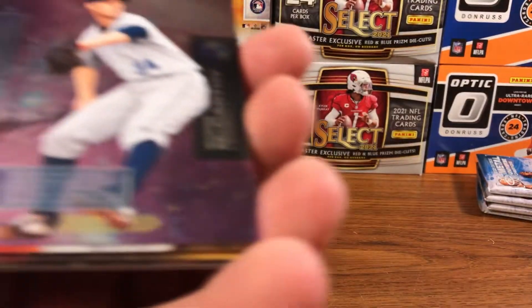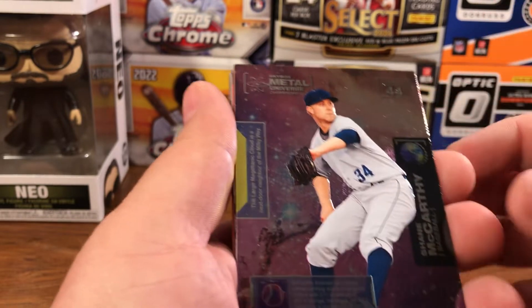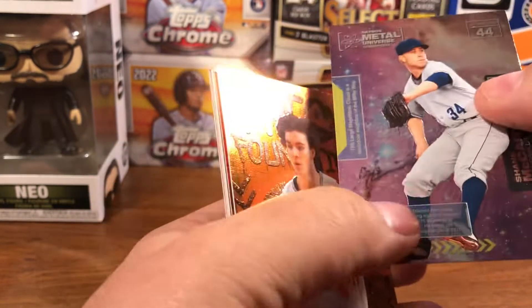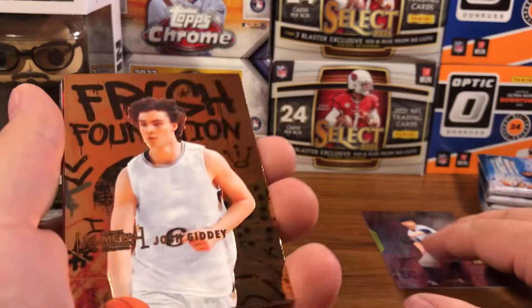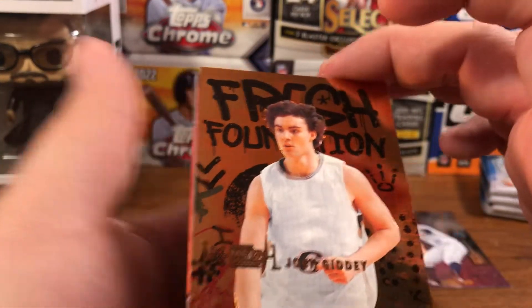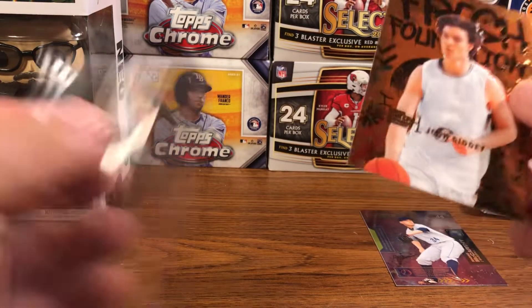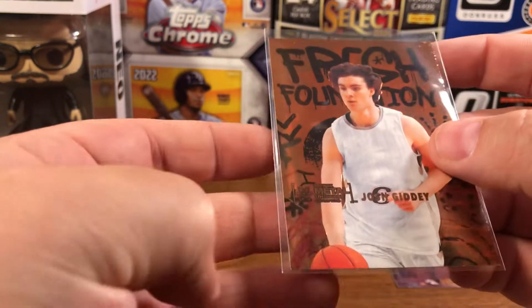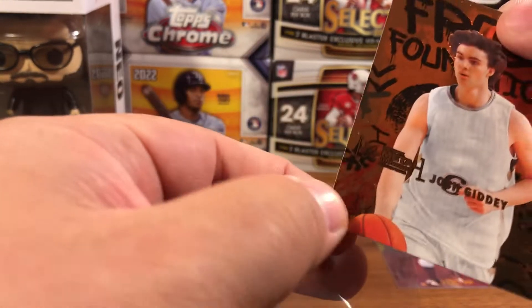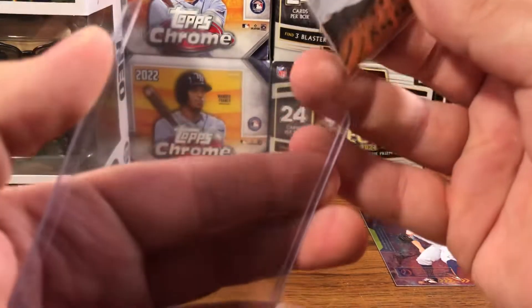Alrighty, let's see what we got here. It's a cool looking card — Shane McCarthy. It almost looks textured, but it's not. Shane McCarthy Baseball. Josh Giddey — I think Josh Giddey's good. We got a backwards card. I don't know if that means anything in these things, but this is a Fresh Foundations. Corner got a little white on it. But yeah, I think Josh Giddey's a good hit, so we'll sleeve that one up.